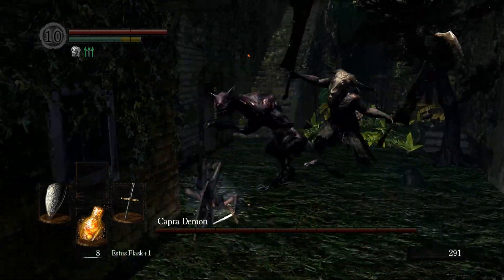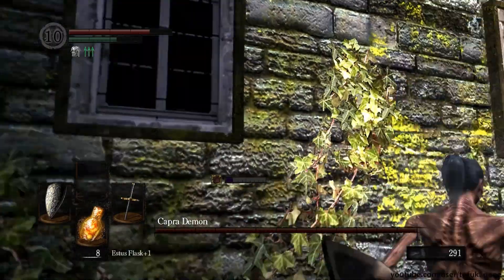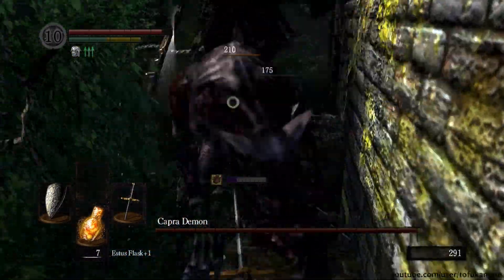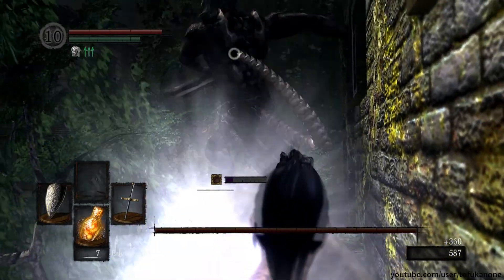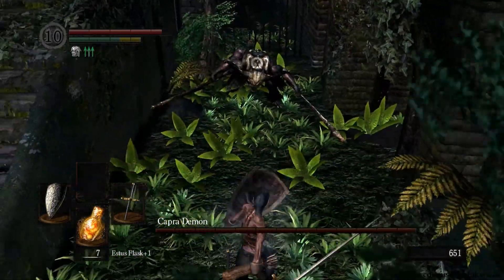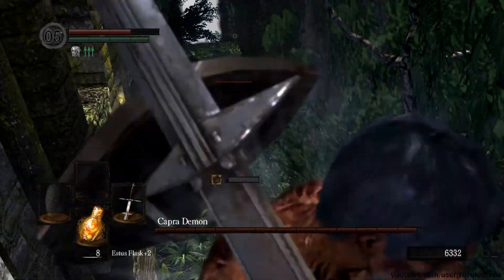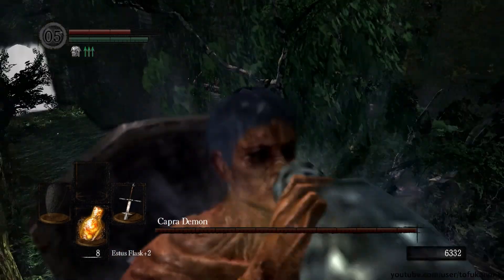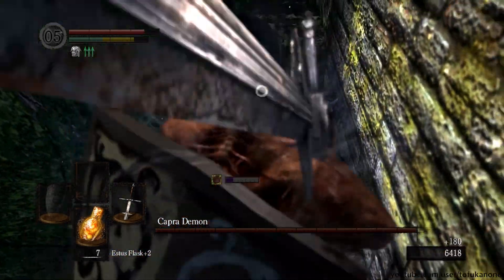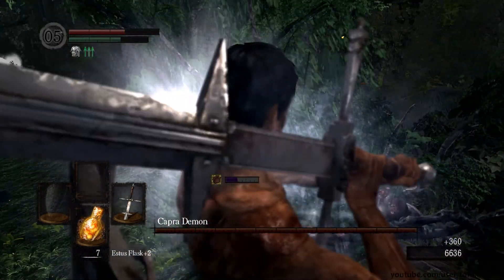The slower but safer method is running up these stairs and onto the ledge up there. This takes Capra quite a while to get to because he has to climb the stairs, while the dogs generally tend to be much faster. This gives you a longer window where Capra is not really in your face but the dogs are. You want some poise to handle them up here. Be aware there is a wall to your immediate right, and depending on how your weapon swings this might actually be a problem.